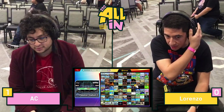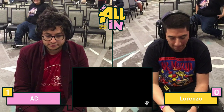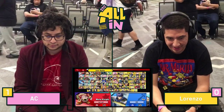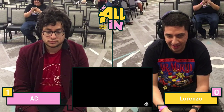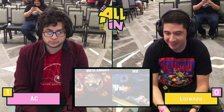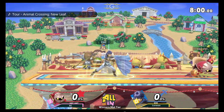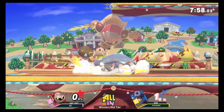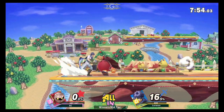AC, it's the first game of the day, man. AC just saying: I didn't drive all the way from San Diego to go out round one. Apparently, he didn't drive from San Diego to drop a stock. All right, so Lorenzo's sticking with the Ike. Going to be running it to Smashville. This is generally a good stage for Ike — the giant sword makes it really difficult to avoid on such a small stage.